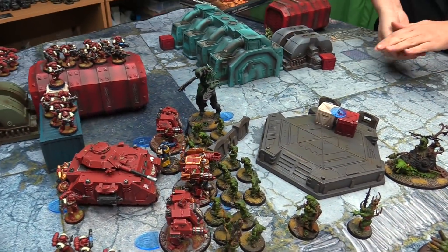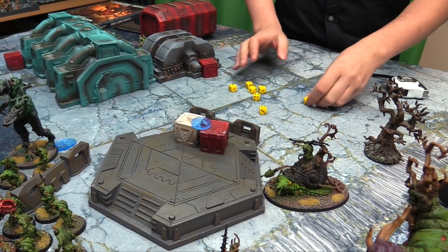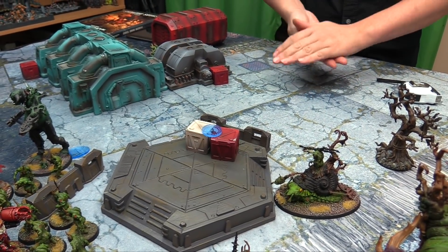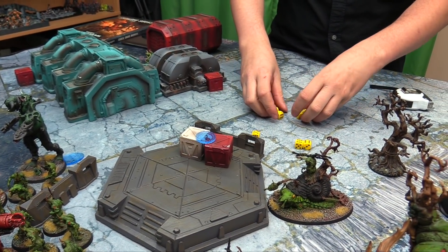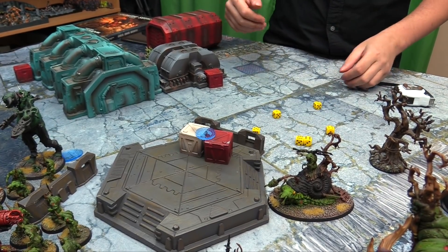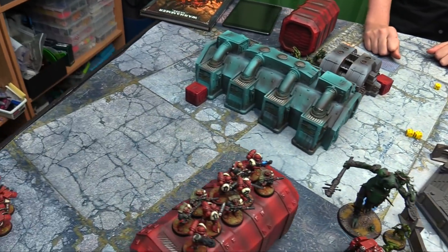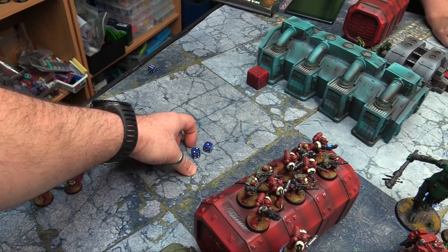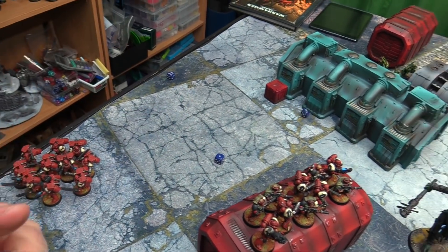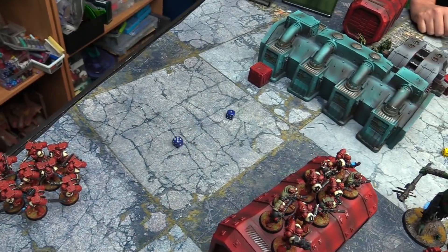The Plaguebearers fight back against the remaining marines — four attacks per model hitting on threes, wounding on twos at minus three AP. Marines need six-up saves only. Four kills. Leadership ten check — three more flee on the morale roll. The Demon Prince consolidates into position. We're down to the bottom of turn two. Turn three top — we pick alpha objectives. Three objectives nominated, rolling D3 to determine which gets scored this turn.